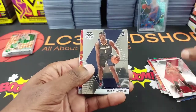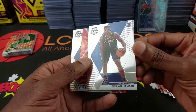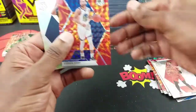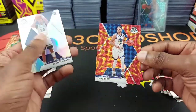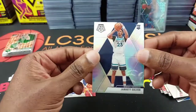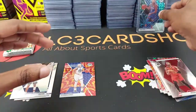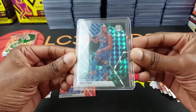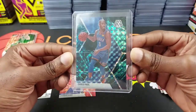Zion Williamson — hopefully he comes back strong, I know everybody's getting on him about his weight, but hopefully he comes back strong. This is a nice clean card. Orange reactive of Stephen Curry, and silver Jared Culver — and ladies and gentlemen, we did get a Genesis of Chris Paul — my first Genesis pull ever! Wonderful, congrats to me!